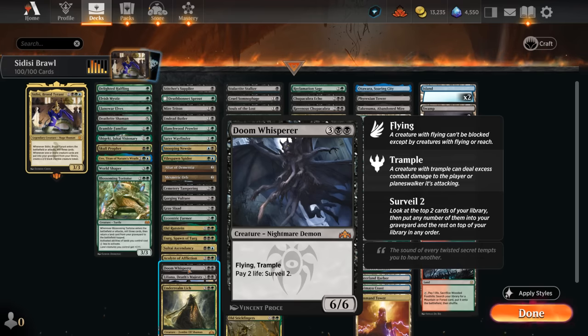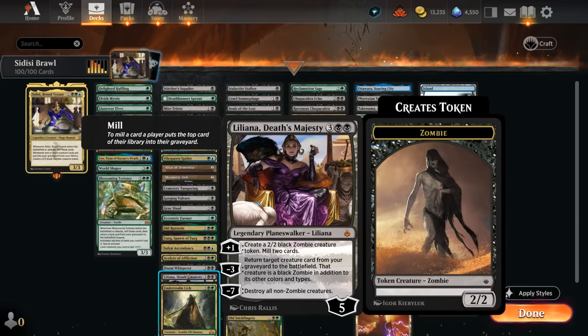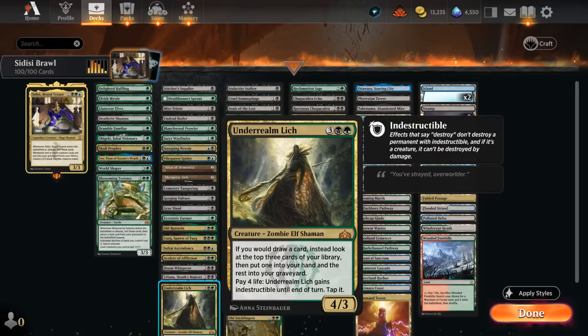Doom Whisper can pay two life to surveil two, which is powerful — end of turn, pay as much life as available to make as many zombies as possible. Liliana, Death's Majesty can mill two and make a zombie with the plus one, the minus seven destroys all non-zombie creatures for a potential game win, and the minus three can reanimate creatures. Underrealm Lich puts additional cards into the graveyard and can be made indestructible by paying four life and tapping it.